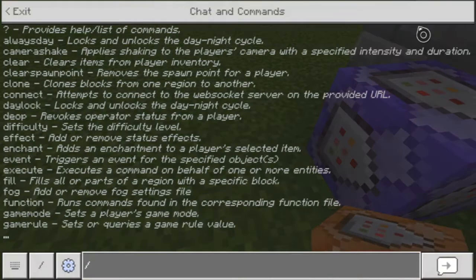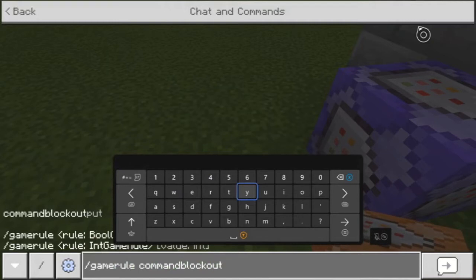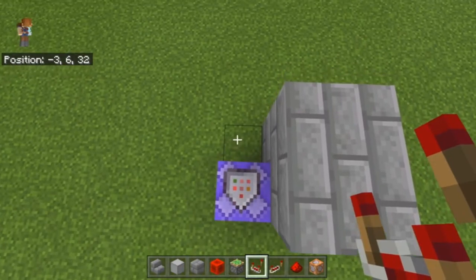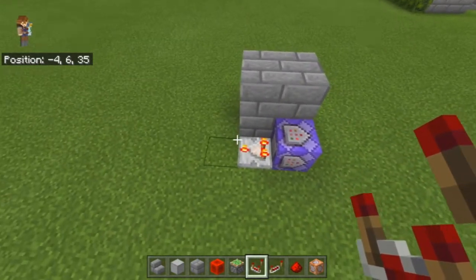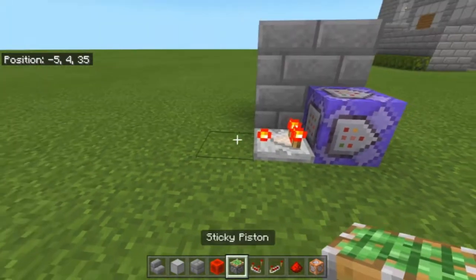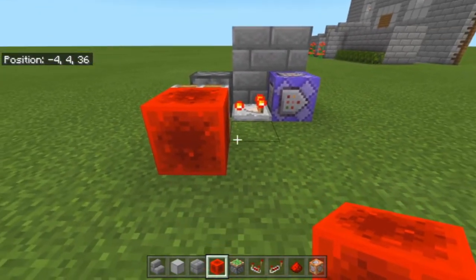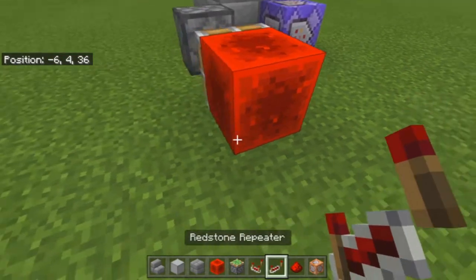You're going to want to put gamerule commandBlockOutput false — put this in because otherwise this command block is just going to fill your screen with the fact that it has detected you. Then we're going to put a comparator here and go ahead and switch that on. Directly next to this comparator we're going to put a sticky piston. This is what I like to call a sticky switch — it's something I've used in a lot of my builds over the years.